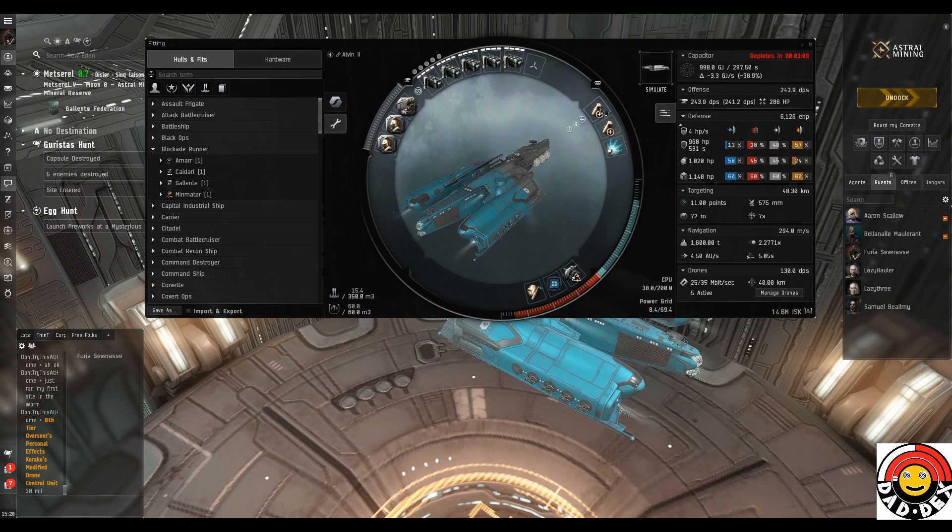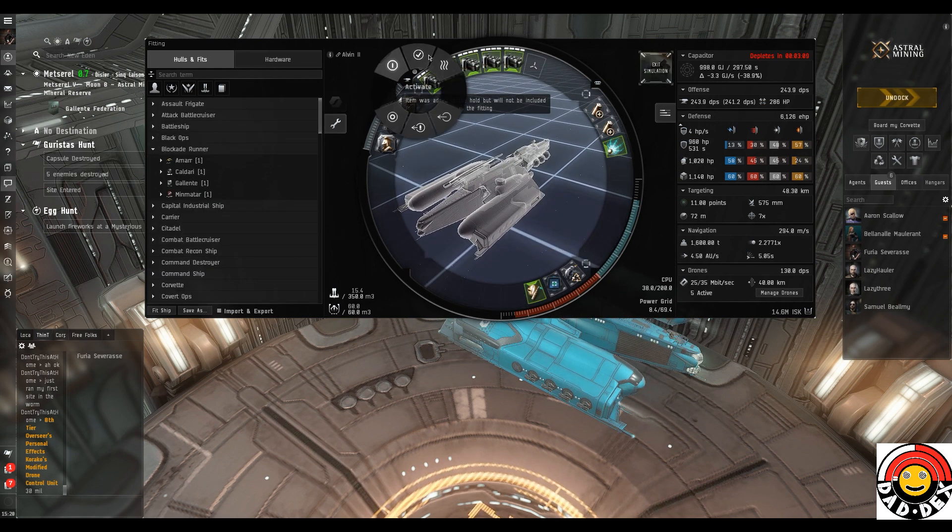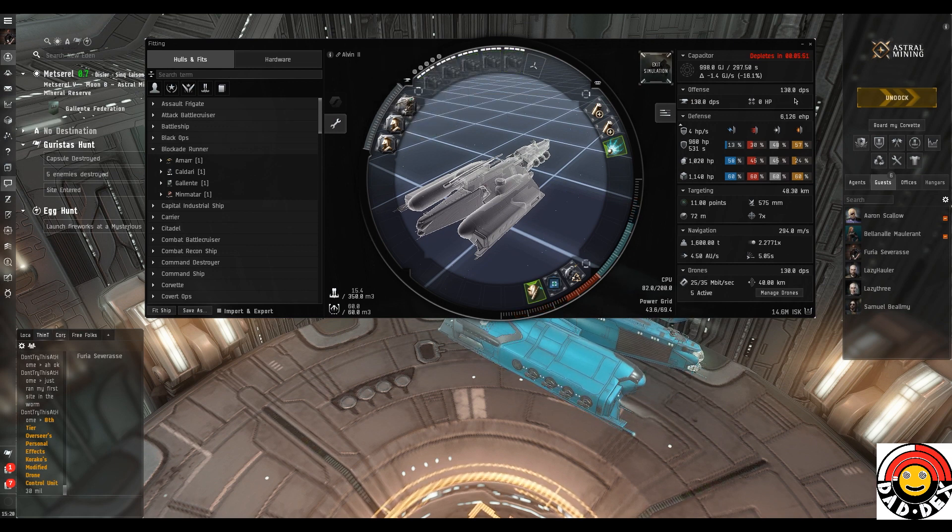It's always important to know the bonuses of the ship you're about to fit, even if you know you're breaking them. In the mid slots I've got one Small Cap Battery II and one Compact Small Cap Battery — probably going to be overkill. We've also got a Compact Stasis Webifier, it could be an Enduring one just to save on the cap. We've got about 980 gigajoules in our cap — I think that's going to be more than enough. My intention is for this to be the most low maintenance fit I've tried running the Hunt in, in terms of button pushing. If I turn off the guns, we've got 130 DPS from drones, and the other 114 comes from the guns, so it's nearly 50/50 with this setup.